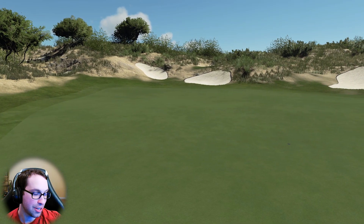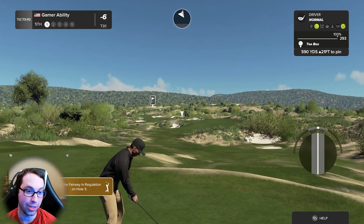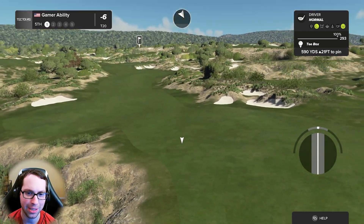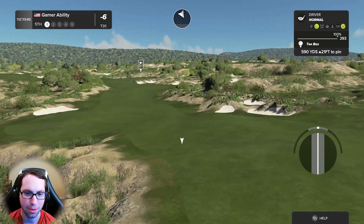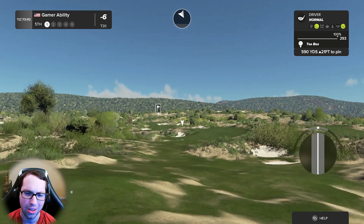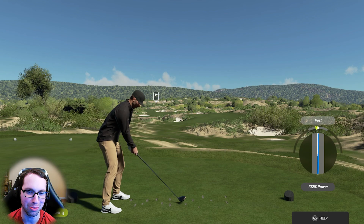Par five coming up. I think TGC tries to add variety with different course setups, but some courses just weren't made for faster greens. This one's borderline — I'd rather have 155s, and I bet even Eisenberg would say he prefers that, even though his default speed was faster.